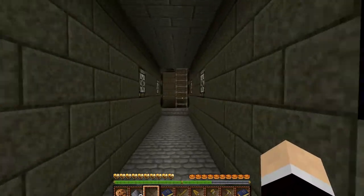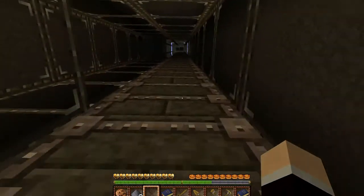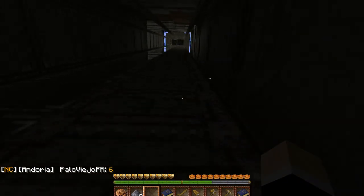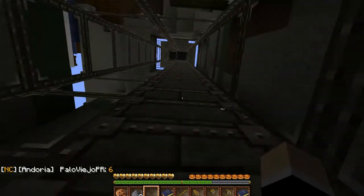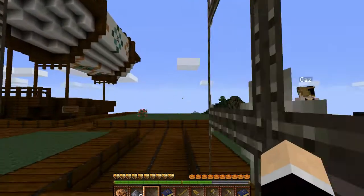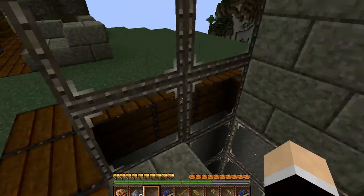Here's the air dock. There's a ladder here and an elevator here. The elevator only goes down, and the reason why is that some people with a laggy connection - poor internet or whatever - if they try to use the elevator going up it can kill them. So we removed the up elevator and replaced it with the ladder so that people with slower internet can go up and down with no problem. When you're ready to go down, you just hit this button.